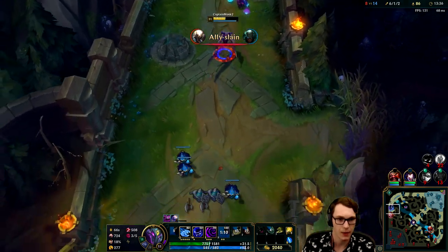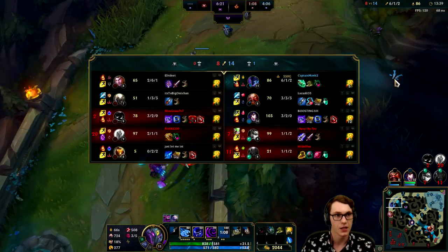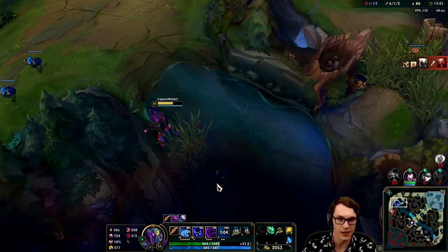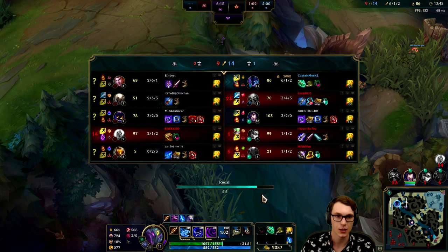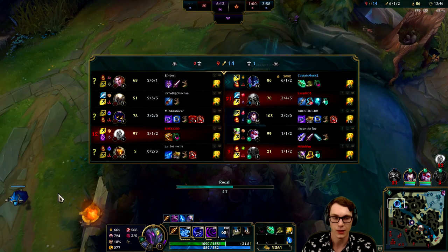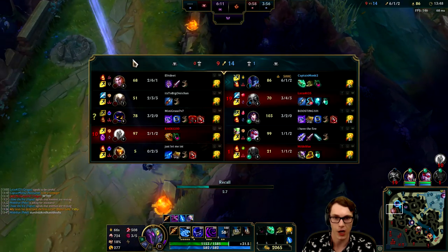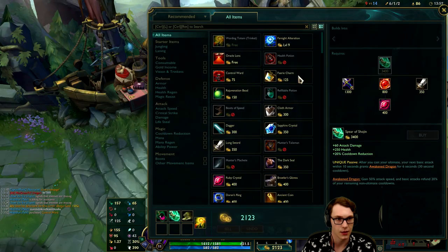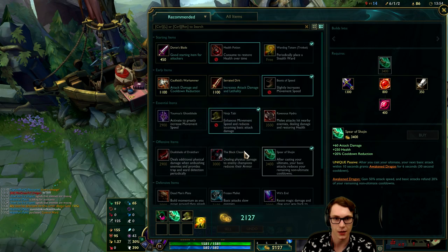Maximize that ultimate and let's back off. 86 farm, 6/1/2 - not too bad a way to come out of the lane phase. The farm is a little bit lackluster but since we're just going on the map killing people I'm not exactly expecting great farm. I'm just expecting to beat Jace in the farm and we are doing exactly that.